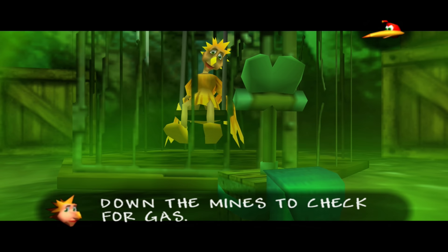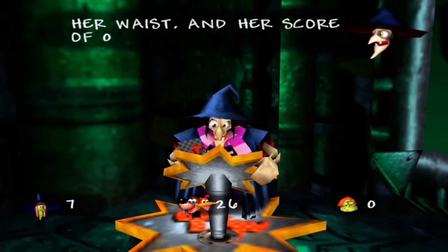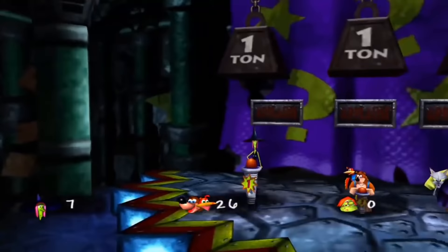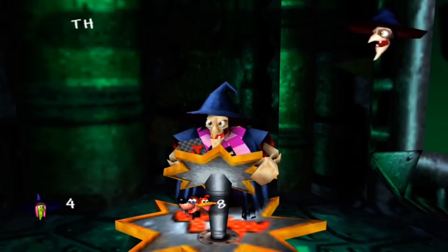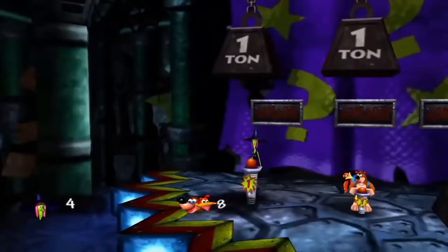If fumes were present in the mines, the bird would die from them much more quickly than any human would, giving the workers a chance to escape in time. At the end of the game too, Grunty's equally naughty sisters meet a fate they don't come back from when crushed by a one-ton weight in the spirit of Monty Python, and their demise isn't met by the claws of Banjo.